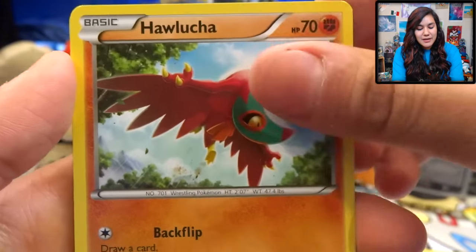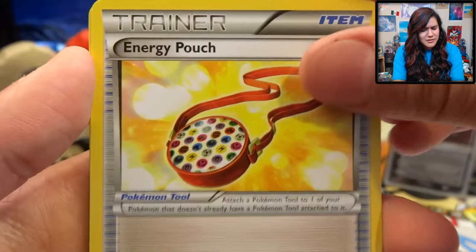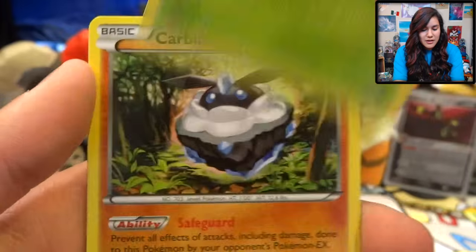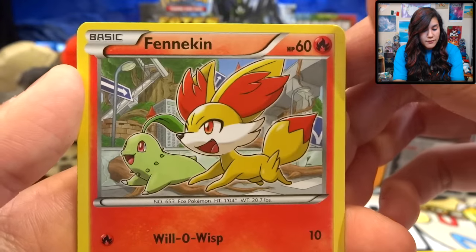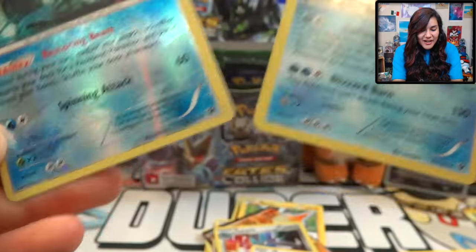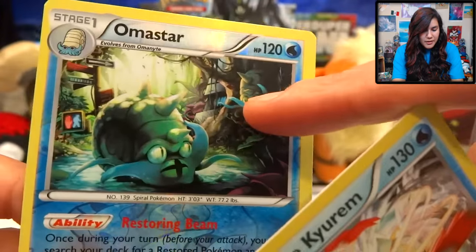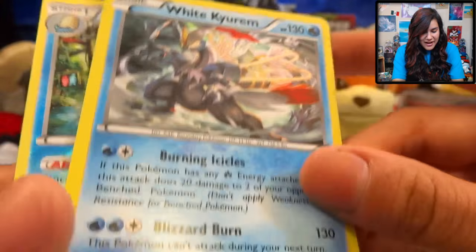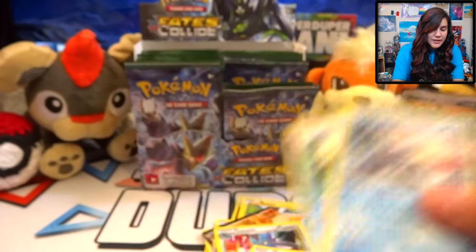We got a Power Memory, a Hawlucha — it's like an upside-down version of the other Hawlucha card — also an Energy Pouch, a Riolu, Bronzo, a Deerling — two little Deerlings, those are cute — Carbink, another Fennekin with a little Chikorita buddy, an Omastar and a White Kyurem. The Omastar is a Rare Reverse and there's like another one in the background. Really interesting artwork. And then a White Kyurem Holographic. Burning Icicles — that sounds like an adventure. I dig White Kyurem.